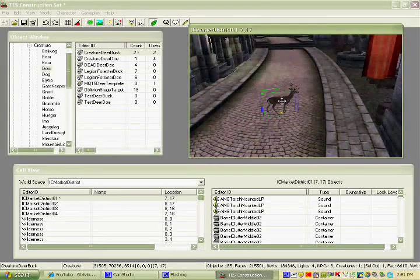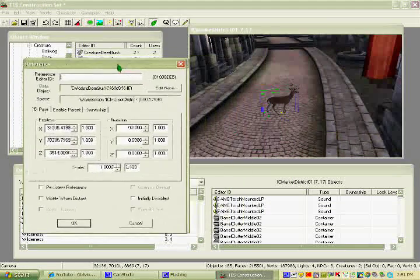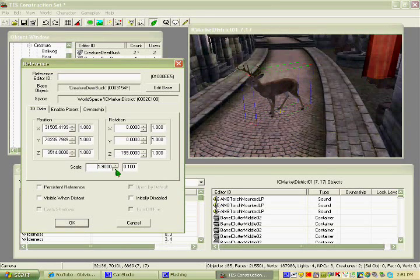Then you can double-click him and change his rotation of where he's standing. You can also change how big he is using the Scale option right here — you can make him huge or really small, whatever you want.